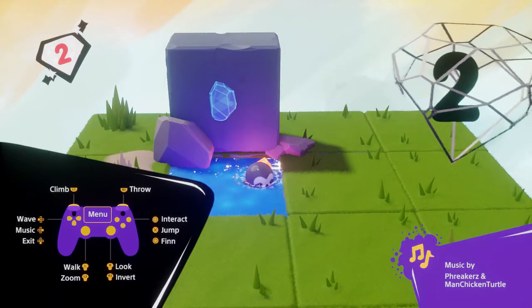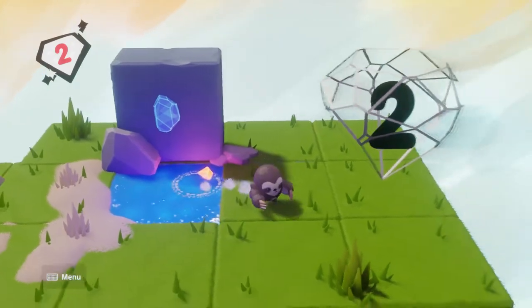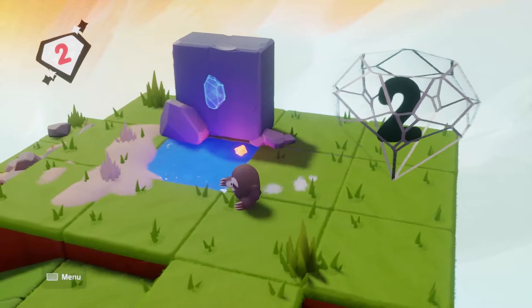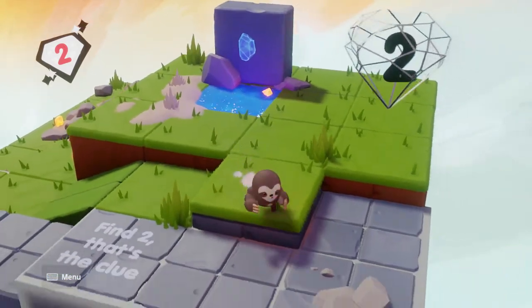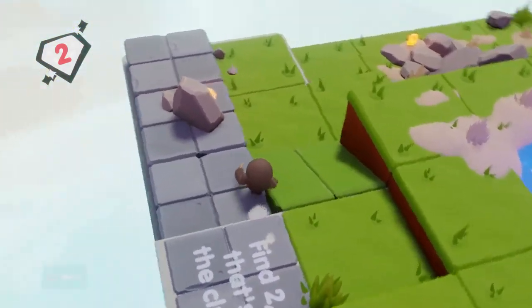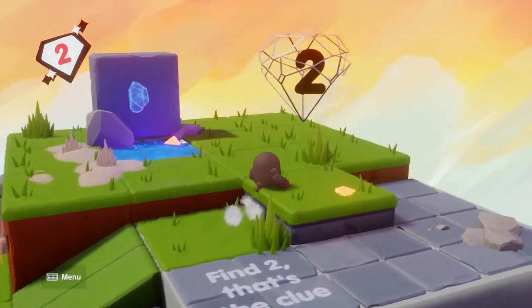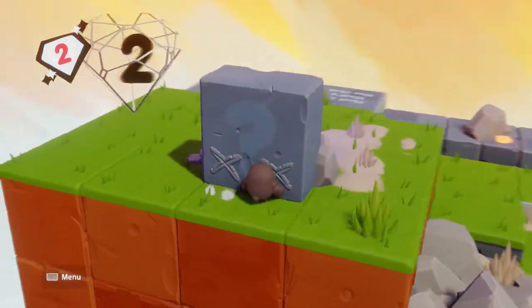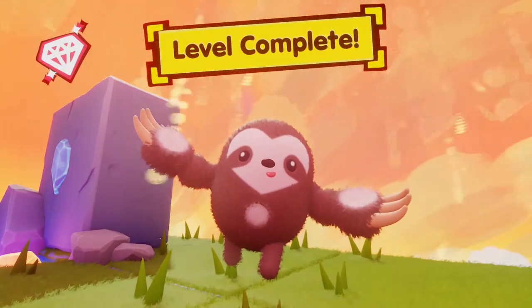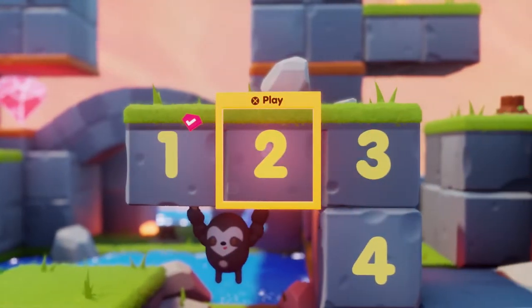Wave, music, jump, interact - okay. That was interact with square. Find two - that's the clue, and I see two different things here. Oh there we go, there it is, got it! He looks so pleased with himself, or that's just his face. He doesn't look like he's really expressing anything. Okay, level two!